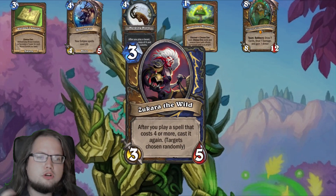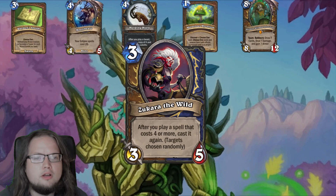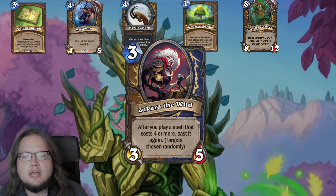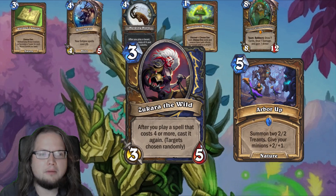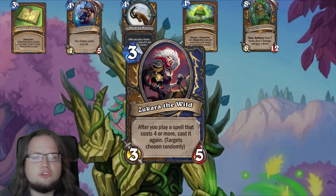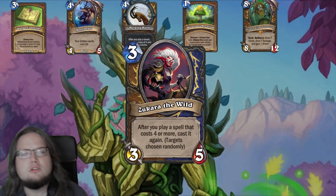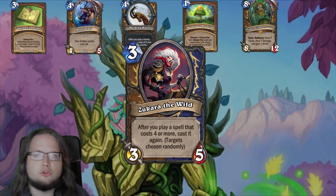The last treasure is Zucara the Wild — a three-mana 3/5 minion with: after you play a spell that costs four or more, cast it again with random targets. This effect is incredibly powerful. If you manage to stick her, a decisive Arbor Up can just instantly end the game. My favorites are Arbor Up, Best in Shell, and a brutal spell-damage double Swipe. She also synergizes with multiple spell treasure cards. Without Innervate or Lightning Bloom you can only use her once the turn you play her, but you could also reduce her cost somehow.